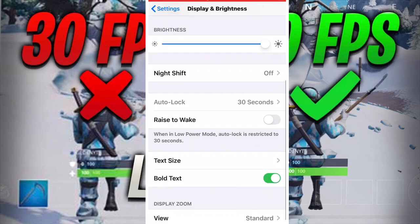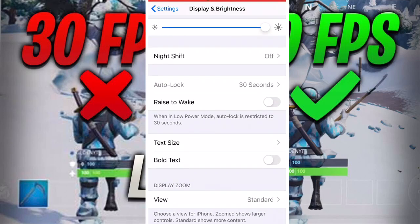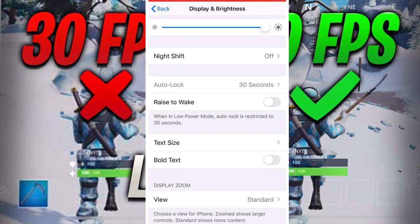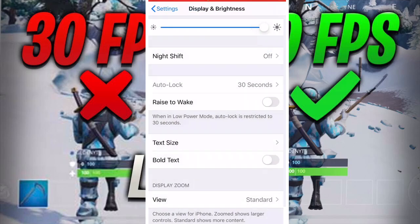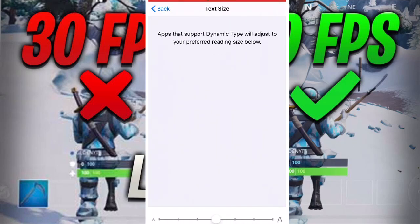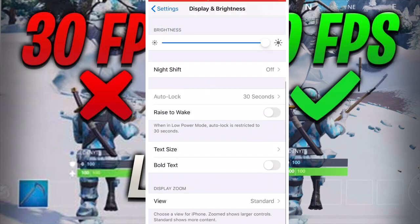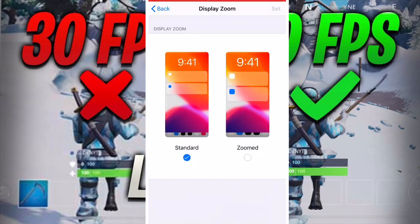Raise to Wake — turn that off. Bold Text — you want to turn that off, guys. It might look way nicer with bold text on, but trust me, this is a huge one. Your game lags so much if bold text is on. Make it the regular size — it might look bad right now, but just turn bold text off. It will do so much more for your performance.